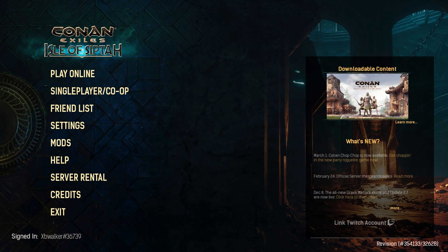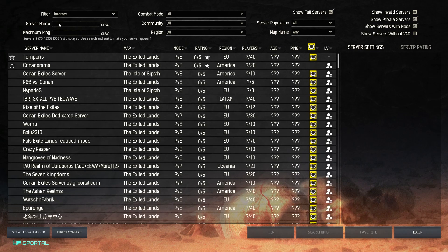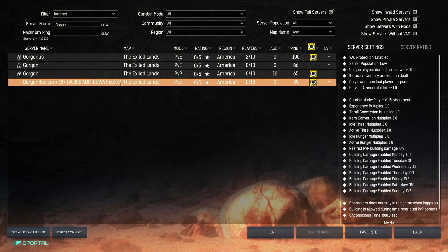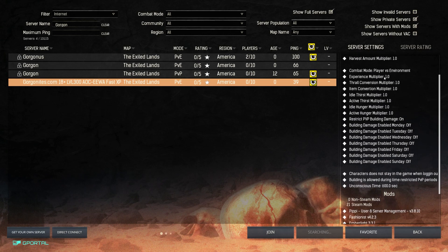Here we are at the opening screen. We're going to go to Play Online and look for the server — in my case 'Gorgonites,' in your case whatever your server is called. It popped up with 39 ping, which is good, and the title shows 'Level 300 AOC IWA Fast XP.' Everything on the right is default 1.0 — most players won't want to join a level 300 server at 1.0 XP multiplier since it would take weeks to reach level 300.